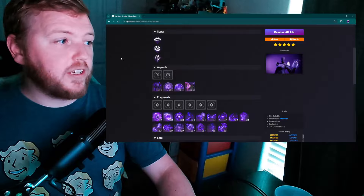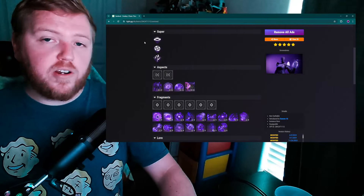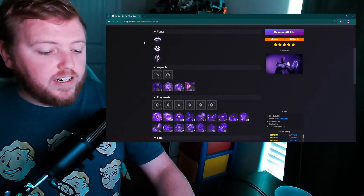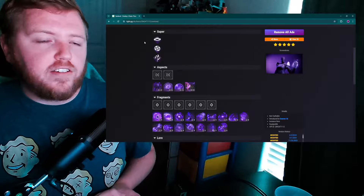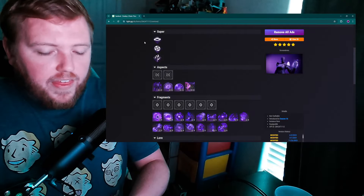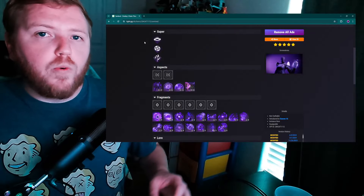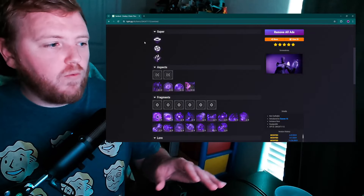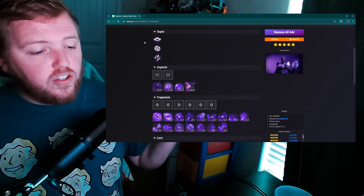Starting with the supers — actually, before the supers, there's something I need to point out about Void subclasses. When Bungie designed the Void 3.0 subclasses, they had the idea that each class — Hunter, Warlock, and Titan — would build into a different one of the Void buffs.